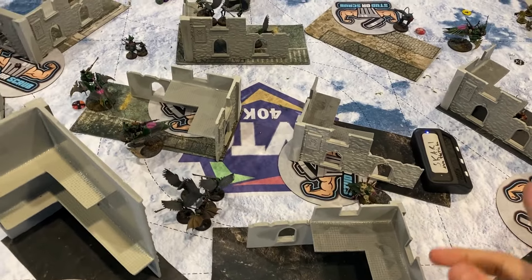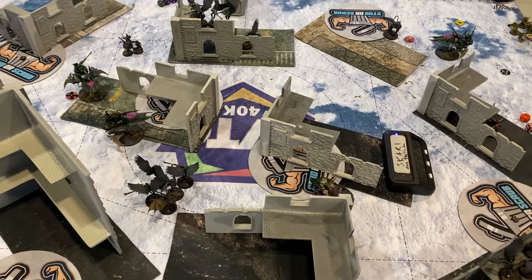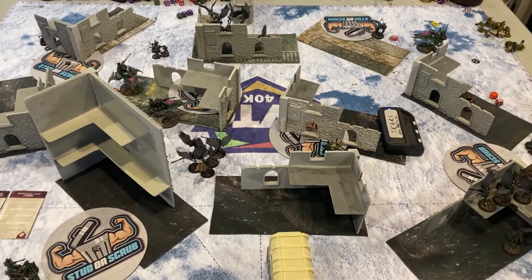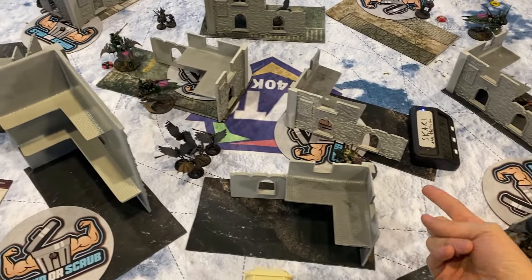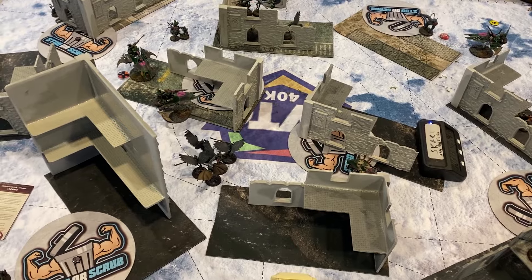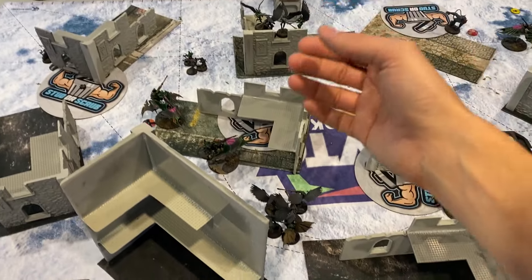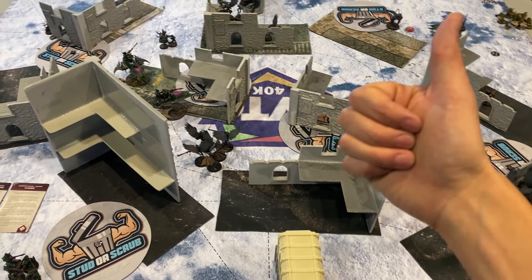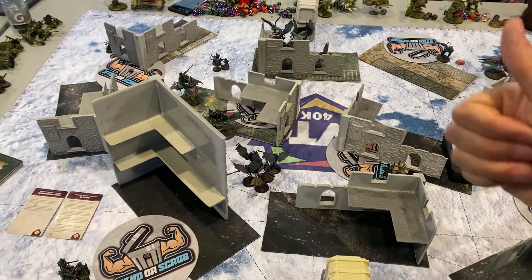That's the end of round number one — 17-3 in WTC scoring against the Tau on kill/kill more. I was able to kill all the Tau. This army does a lot more damage than it looks on the tin. My talos did great early game then got murdered by crisis suits, but the scourge picked up the slack. Awesome — the team seems to be doing relatively well.